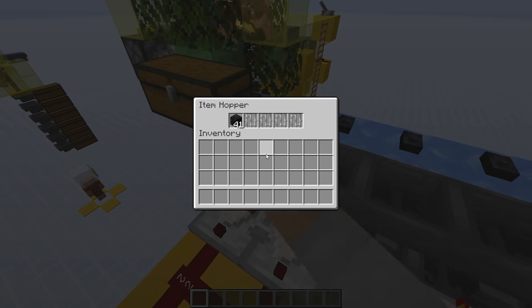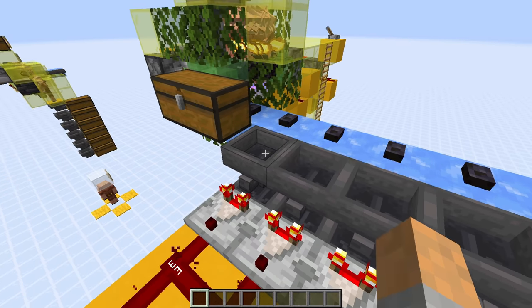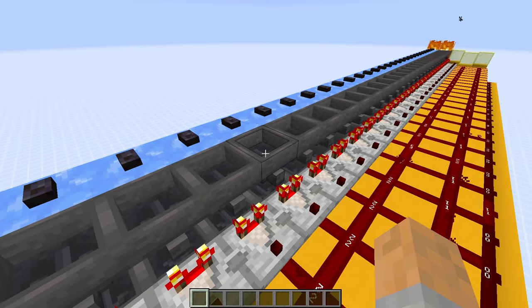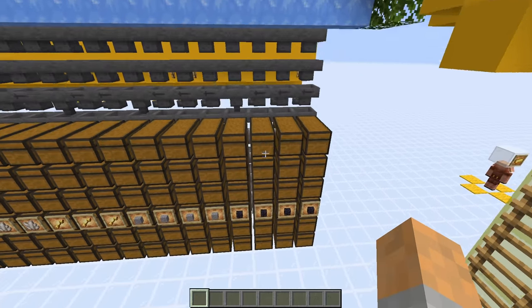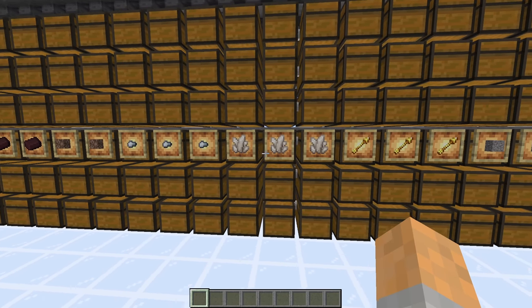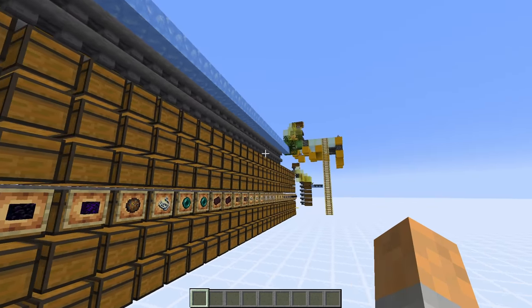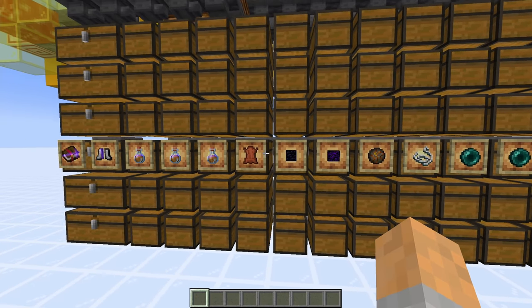We have all of these set up for the different blocks. So many items come through we have to have multiple sorters of the same type. For example, the blackstone — we've got four sorters for blackstone. We also have four for gravel etc., all the way along. You can see all the items that you can get from piglin bartering — from the blackstone, the gravel, spectral arrows — all the way along, all of these items all get sorted.